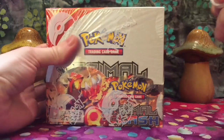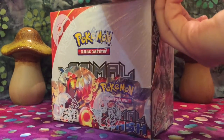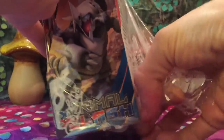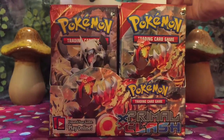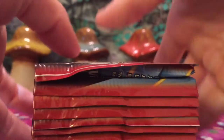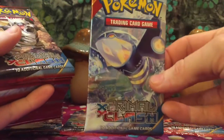I've got my lucky scissors to open up this bad boy. I'm going to start with the left side while we're looking at it from the front. And we have Aggron starting off the left. Let's see what we've got going on here. We have an Aggron, a Gardevoir, a Groudon, and a Kyogre.